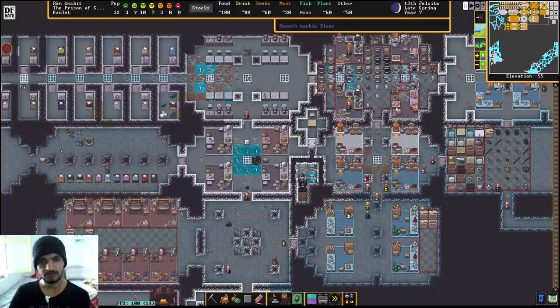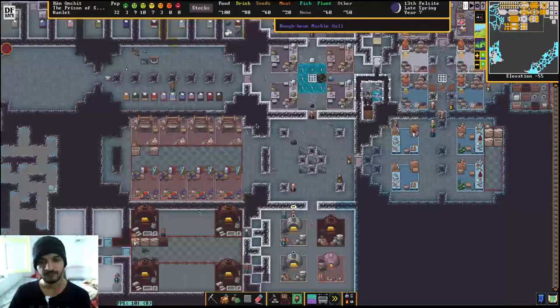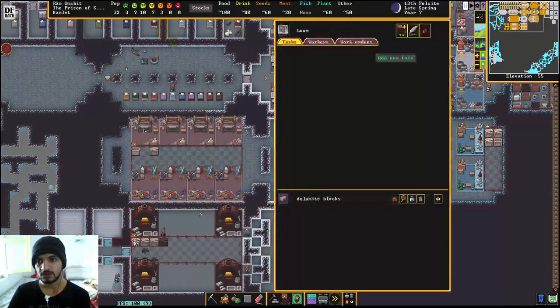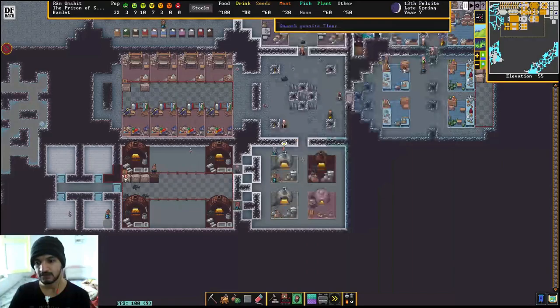This is the dining room, these are the bedrooms, this is the medical bay, the looms, the clothiers, the smelters, and the individual workshops over here.